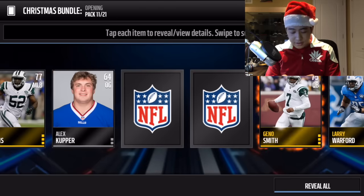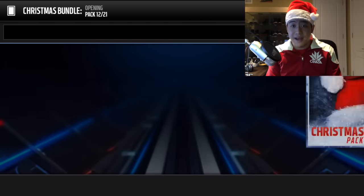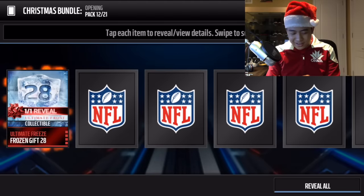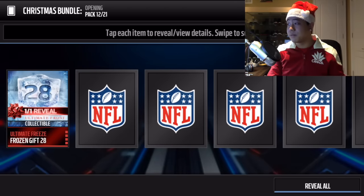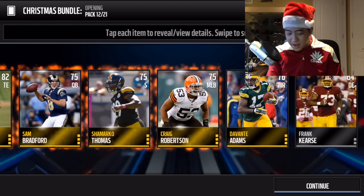We get pack number 23 again - another blitz live event pack. Then we get gift number 28, which is an all pro pack - the one with Aaron Rodgers on the pack artwork. We haven't seen an elite in a long time.